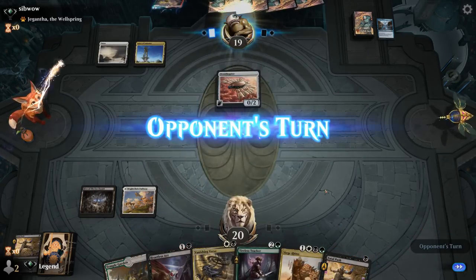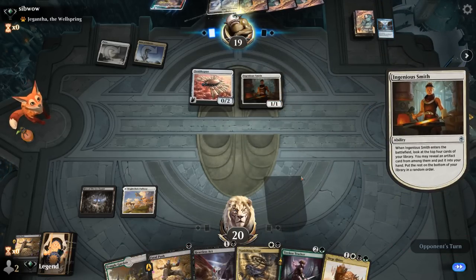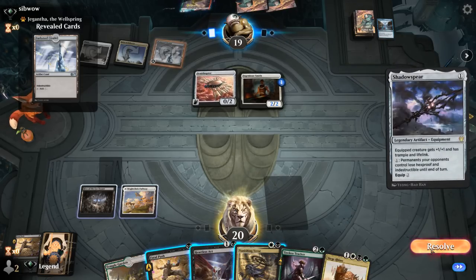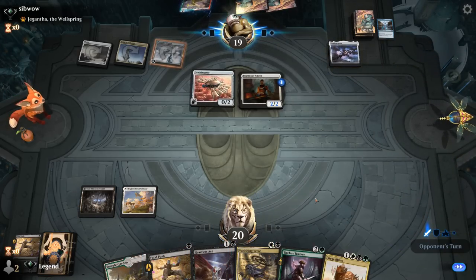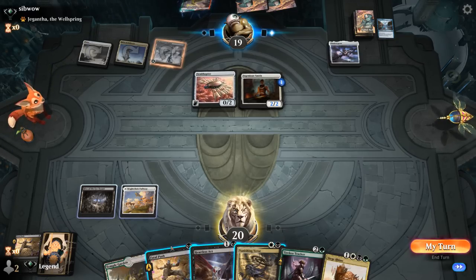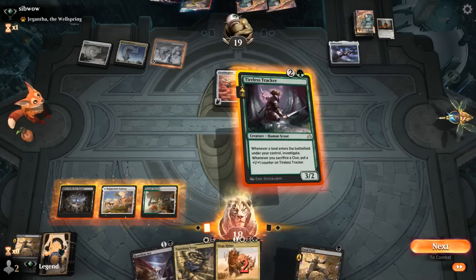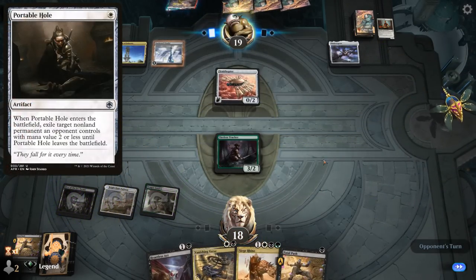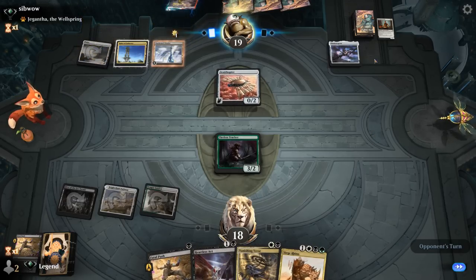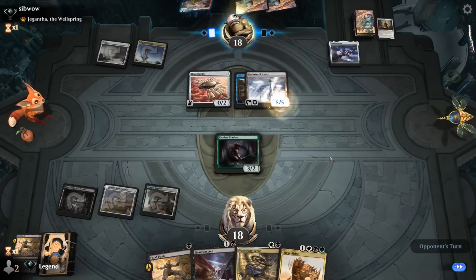I'm okay taking 2 next turn to play Tireless Tracker. Ingenious Smith is a good one — might be one of the few targets for Vanishing Verse, even though Vanishing Verse can exile the enchantment itself. An indestructible Darksteel Citadel would not be easy to answer, and Shadow Spear as well. Close call here whether we want to keep Vanishing Verse or not — I'm probably fine just pushing Ingenious Smith and hanging on to Heartless Act. We play Tracker and don't expect much removal out of their deck. We see another Ensoul Artifact, which we can answer with Vanishing Verse — glad we sequenced our removal this way.